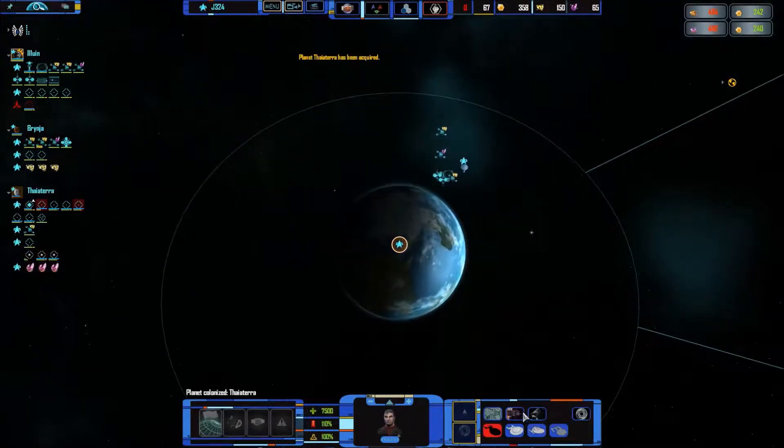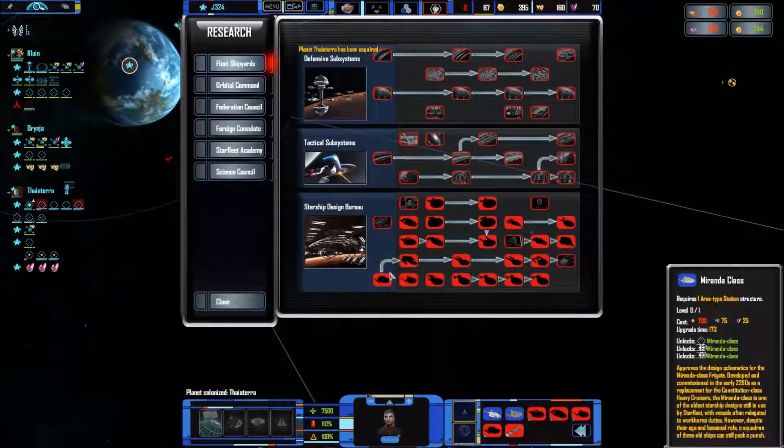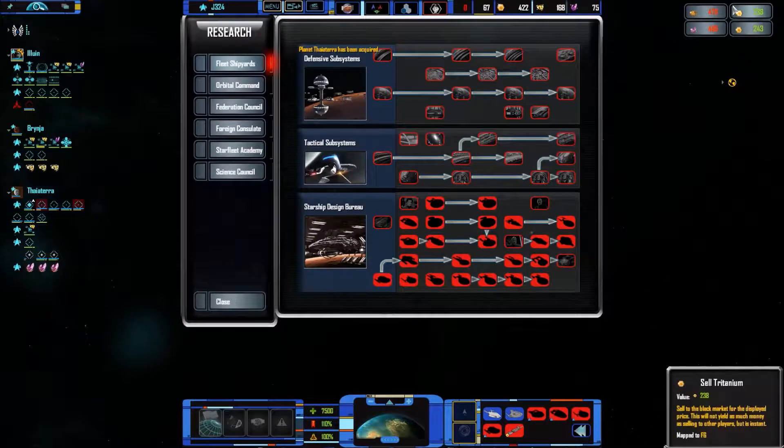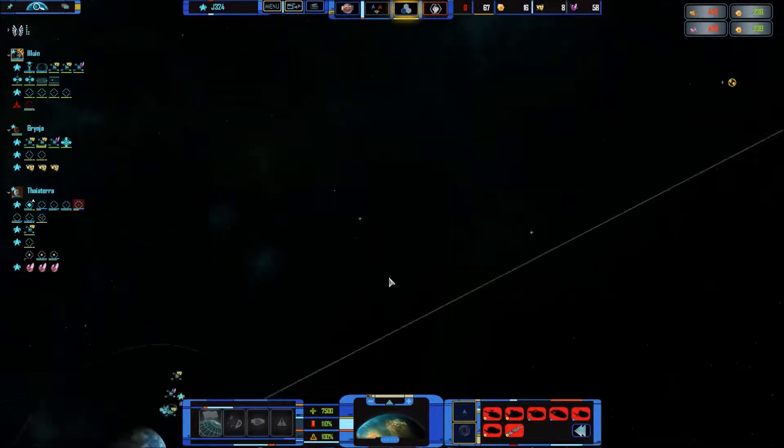Where are more ships? Get me some Miranda class. Oh, I haven't researched it yet. Just sell that — a little more. There's enough of that and there we go. You can get one new ship. Nice.